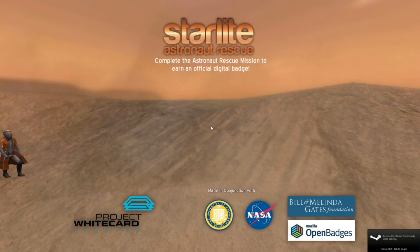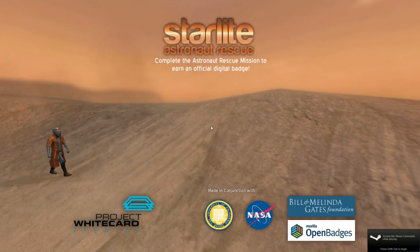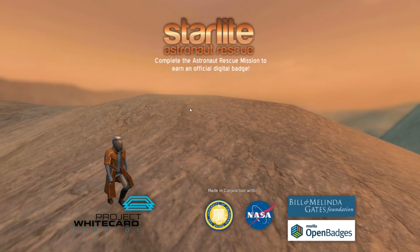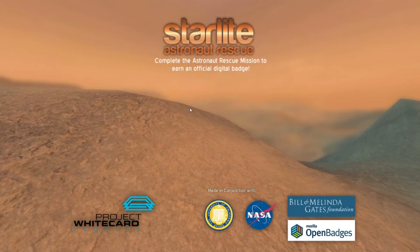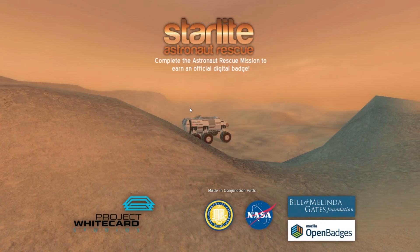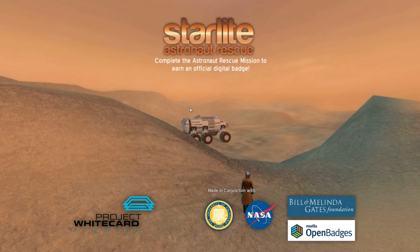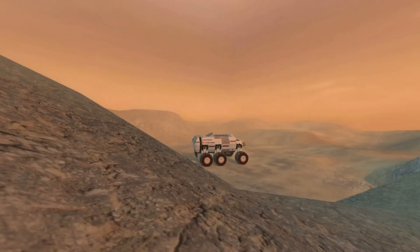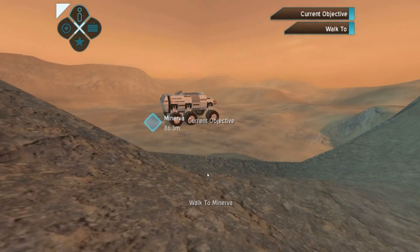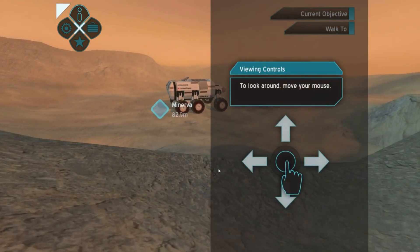Hello, it's Scott Manley here, and today I am looking at Starlight Astronaut Rescue. Now this is an interesting one. It just turned up in Steam, really cheap. It's basically a 20-minute adventure, but it's actually supposed to be a precursor to the Starlight MMO, which is an educational MMO developed with NASA. I think their main contribution is to contribute some of their models and designs. It's obviously got some money from various educational charities like the Bill and Melinda Gates Foundation.